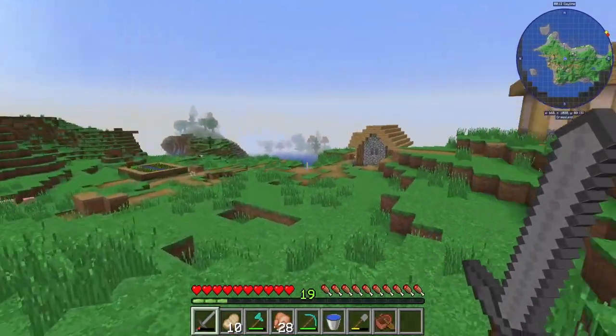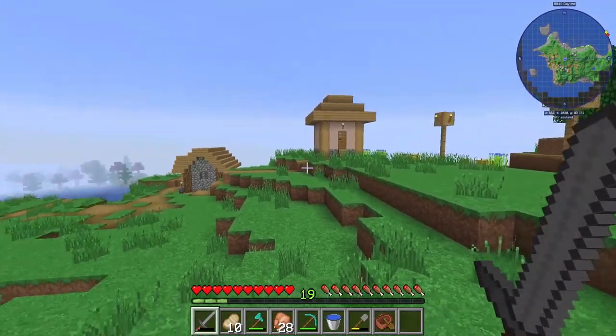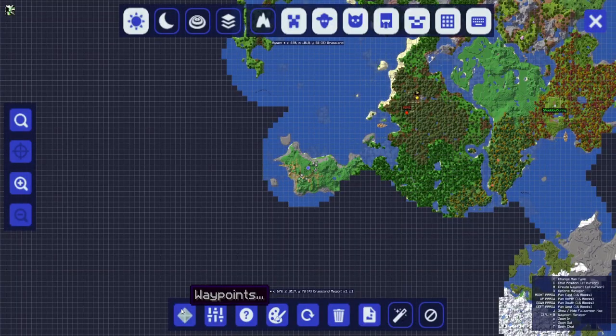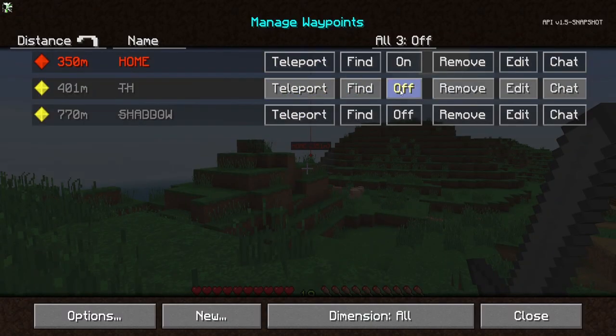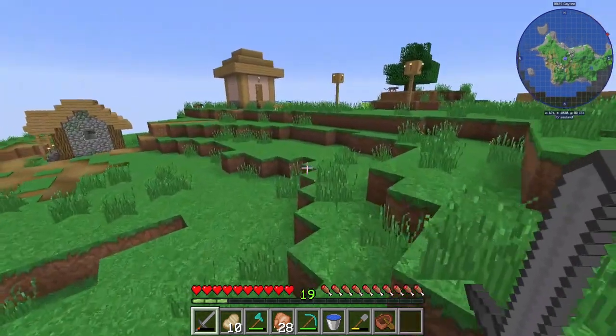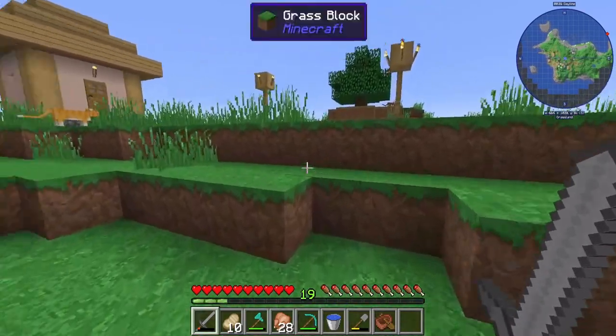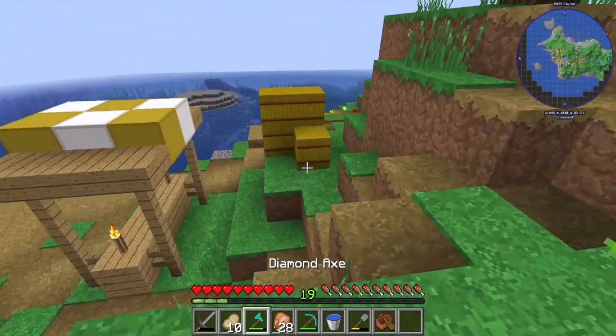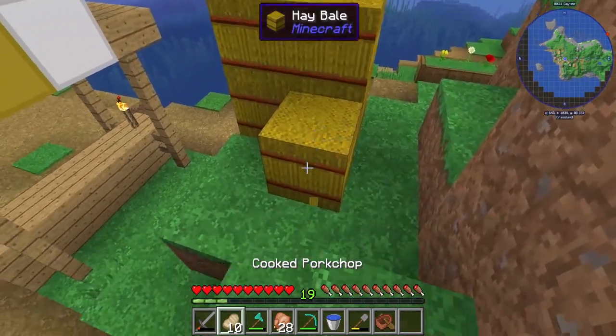I actually managed to get really lucky and bumped into a village pretty close in my exploring — you can see my base over there. If I go to my journey map: 350 blocks away from my house, so that's pretty cool. There are some cats in this village which is awesome — they're all running away from me of course. We're going to get a load of wheat from these fields.